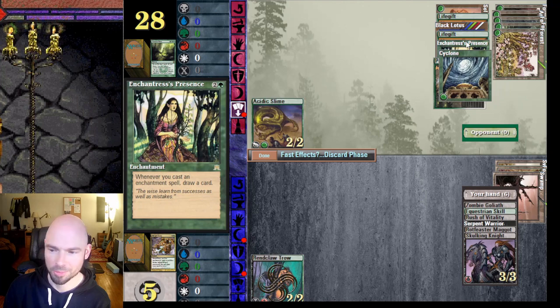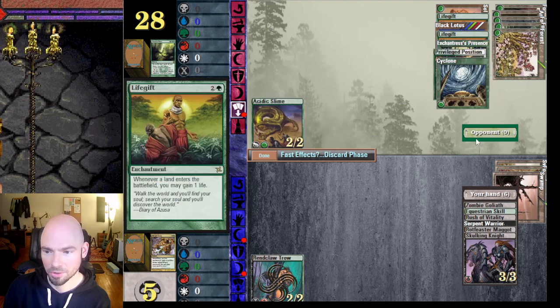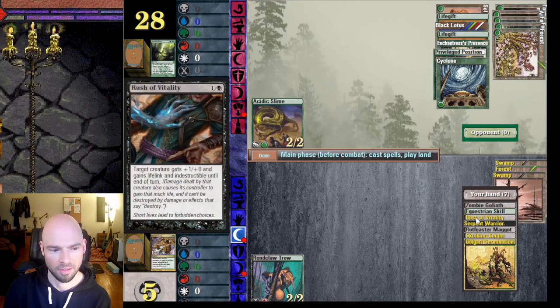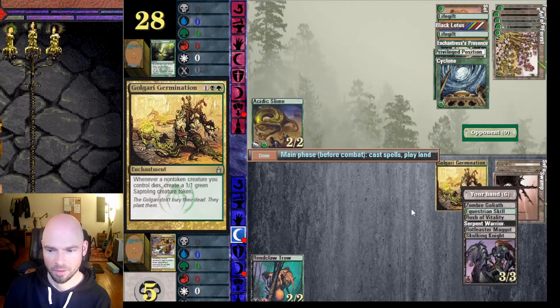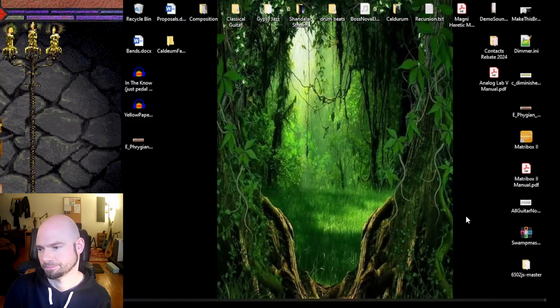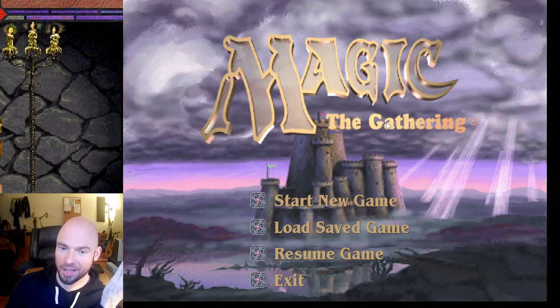Enchantress's Presence — casting an enchantment spell lets you draw a card. He's totally played out, all cards in play, nothing in hand. This is protecting me for the moment — five life to his 28. And as sometimes happens, I promise I didn't do this on purpose — I was definitely about to lose that duel but the game crashed. I don't know why exactly; this sometimes happens with Chandler.